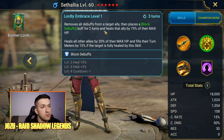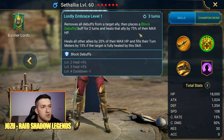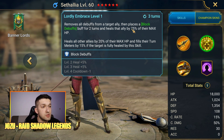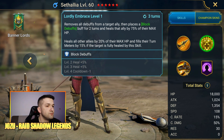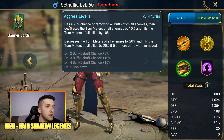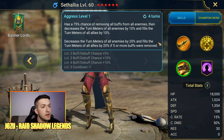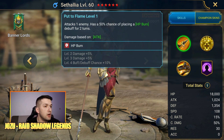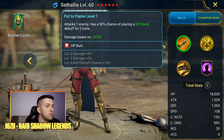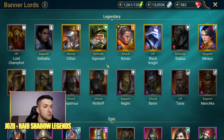Setalia's A2, Lordly Embrace, removes all debuffs from a target ally, places a block debuffs buff for two turns, heals that ally by 75% of their max HP, and heals all other allies by 20% max HP, then fills their turn meter by 50% if the target is fully healed — which is almost always the case. Her other key attack has a 100% chance of removing all buffs from all enemies, decreasing their turn meter and filling allies' turn meters, with higher percentages if five or more buffs are removed. Her aura increases ally resistance in all battles by 50 — a great support champion.